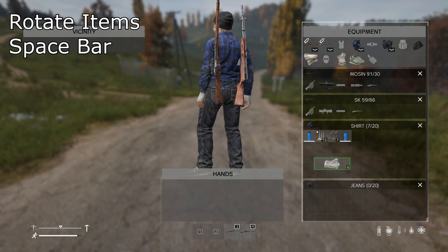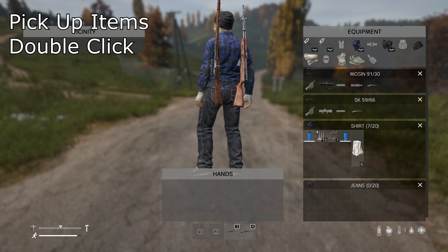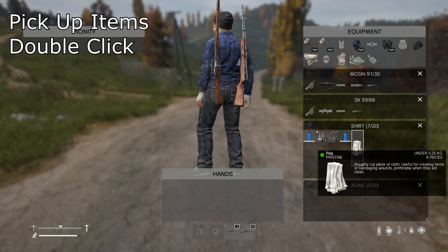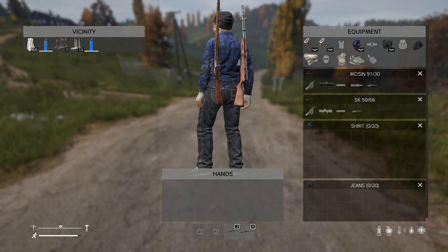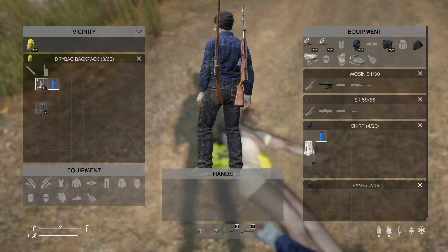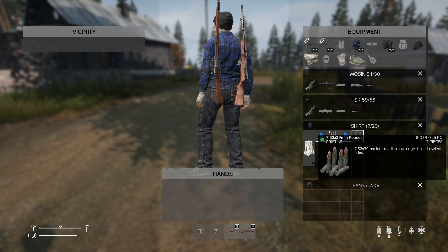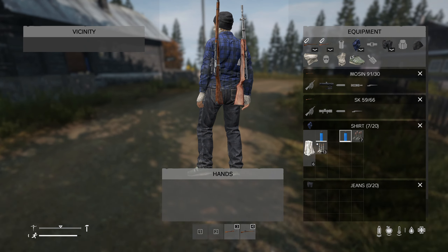In your inventory, you can rotate items with the Spacebar, and you can take items out of your bag by holding Control and clicking. You can also place items in your bag quickly by double-clicking the item on the ground — just keep in mind this places the item in the first open space at the top of your inventory. I often drag items manually to organize my bag better, but if you just got a kill and want to loot quickly, spamming double-click gets items off the body fast so you can sort them later.